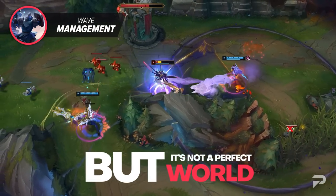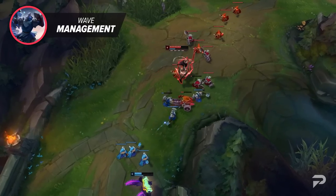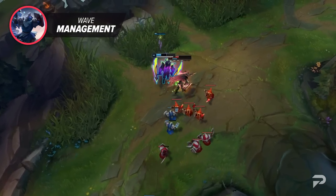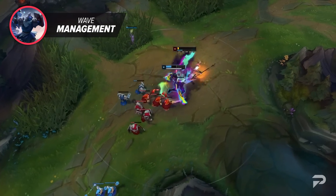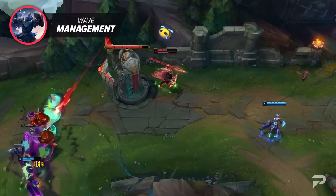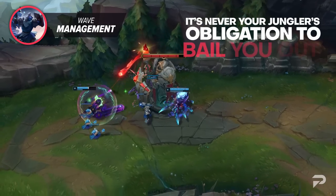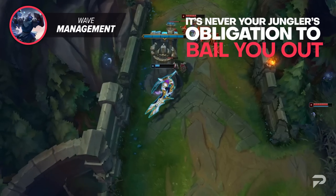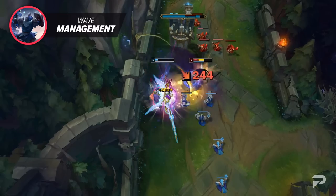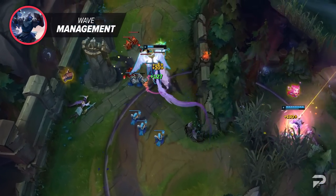Unless you're playing at the very top of the ladder, you can't really expect the majority of junglers to have perfect pathing every game. There's also the jungle matchups to consider. If your jungler is more of a scaling pick and the enemy jungler is one that either clears super fast or just clears a few camps before looking to gank, like Elise, you can't really expect your jungler to be there for you. Regardless of the reason, remember that it's never your jungler's obligation to bail you out. A good jungler knows to help laners fix waves and it's probably something they should do, but the only one who is absolutely responsible is you.